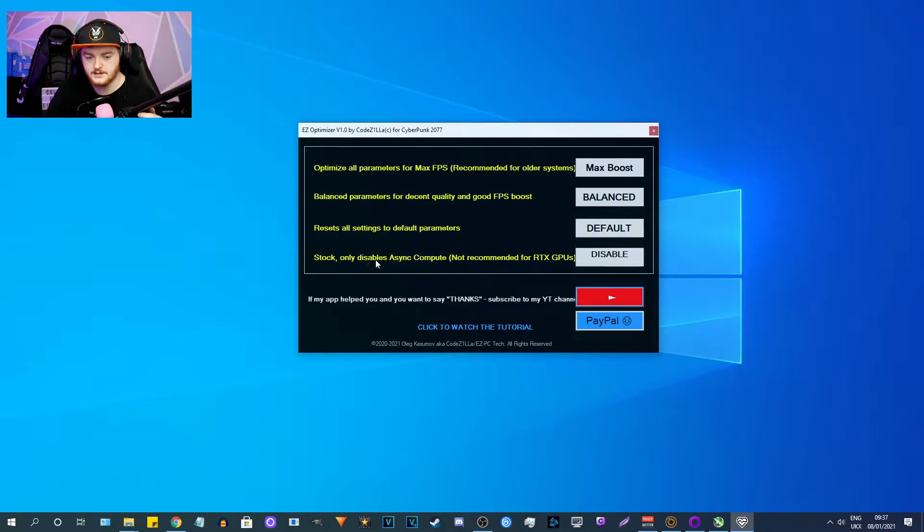The fourth option only disables async compute and is not recommended for RTX GPUs. As far as I'm aware, this one is for particularly older GPUs, older than RTX. I personally have an RTX 2060, so I can't really use this because it's not going to make any difference. But it might be worth trying if you have an older GTX card or just an older graphics card in general.